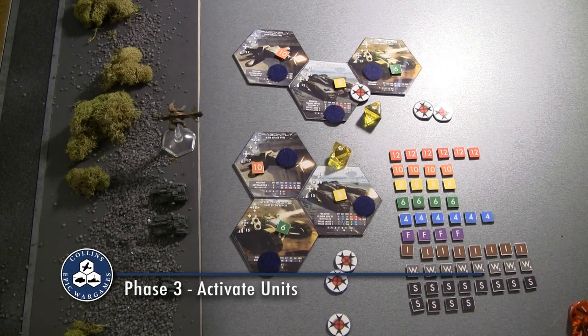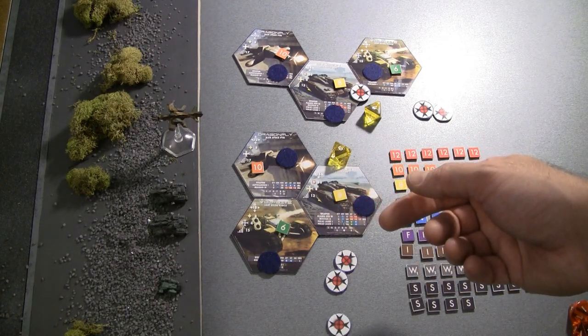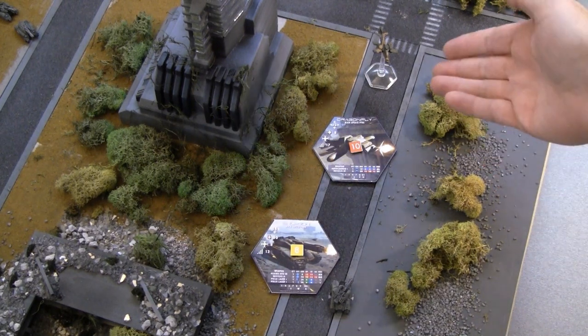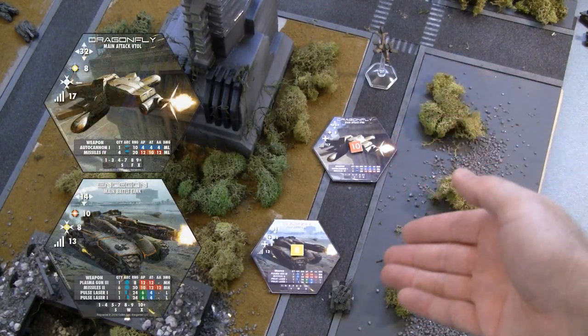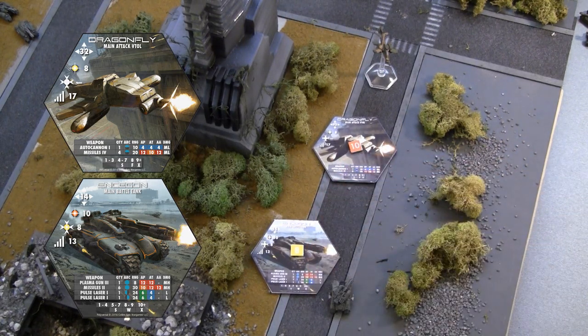Phase three is to activate units. In order to activate units and execute their orders, you choose a unit, flip the orders token over to reveal it, and then accomplish that order for all combatants in that unit. Now we're going to skip to combat, because I want to show you how simple it is in Polyversal. I've activated this Dragonfly unit and moved it to within a position where it can attack this Ensagon tank. The Dragonfly has an effectiveness of D10, and the Ensagon has an effectiveness of D8 — that's one of the three dice rolled in every combat.